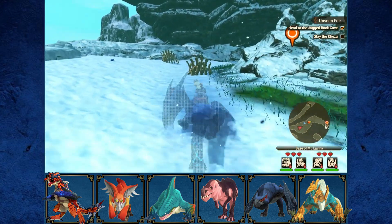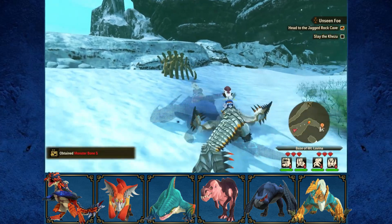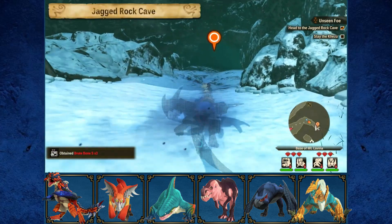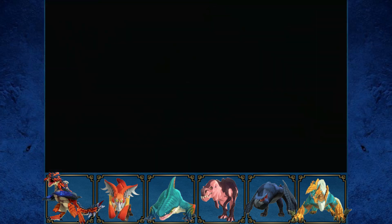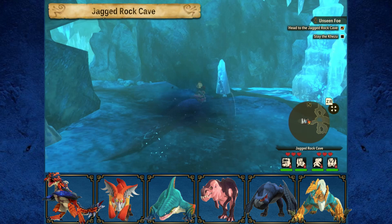It seems our enemy is going to be a Kezu. I also like that ending to the story of the village — how the townsfolk just accepted Frost Fang in the end because of how much she helped. It's a nice little story. Okay, so we've got the Jagged Rock Cave.